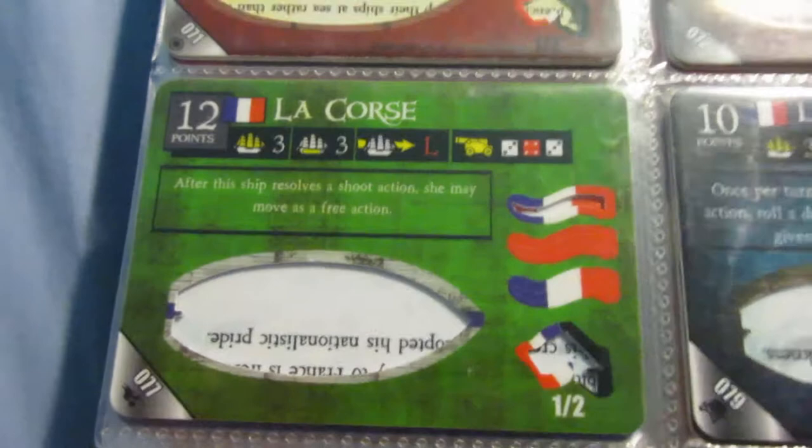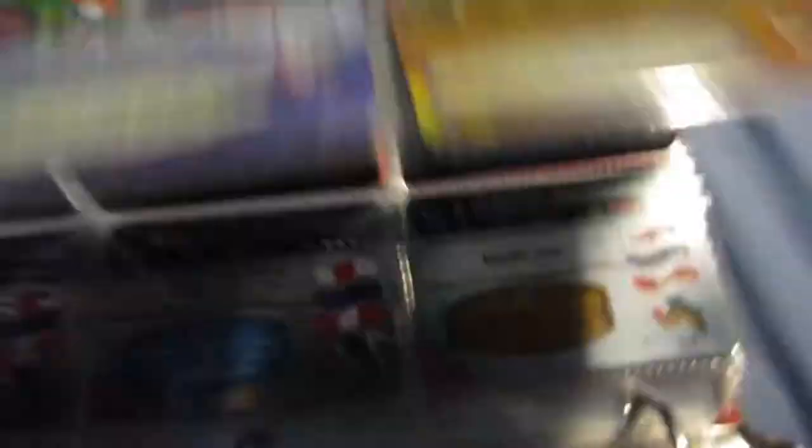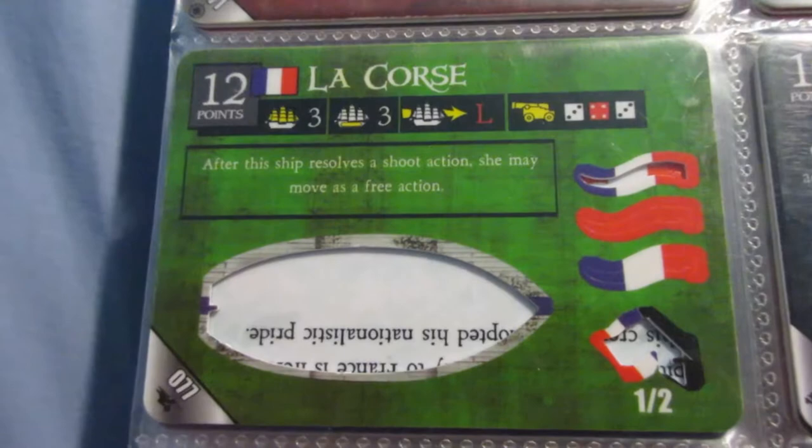This is the other version of the Corsair. This one is not nearly as good as the version that came out in the set right after Davy Jones' Curse - that was the ship that has that amazing defensive ability. This one has the reverse captain ability, which is almost never worth the points, and you can't chain it with the captain ability.